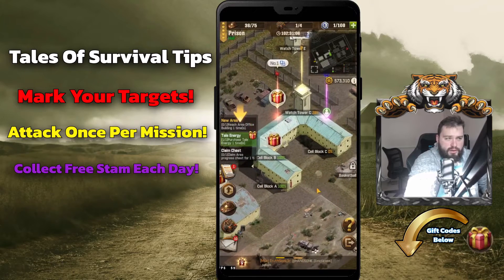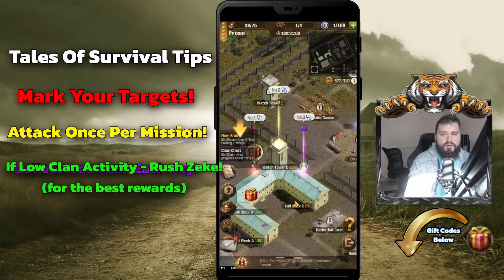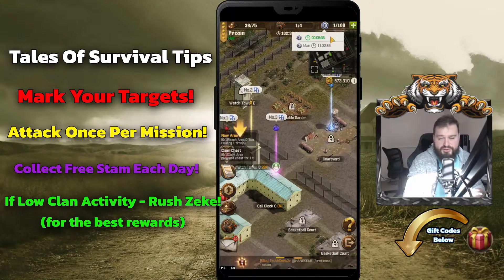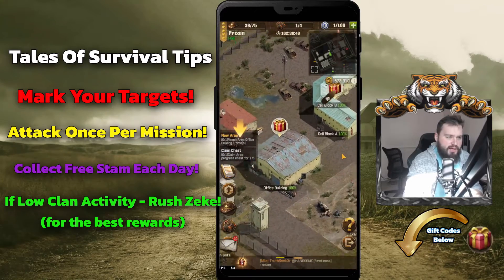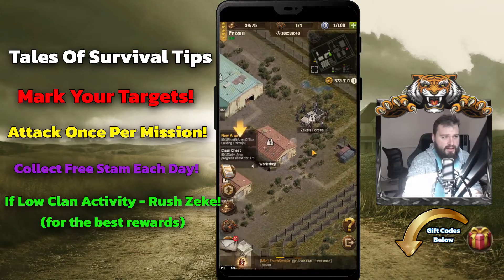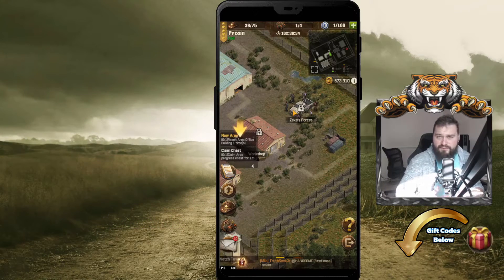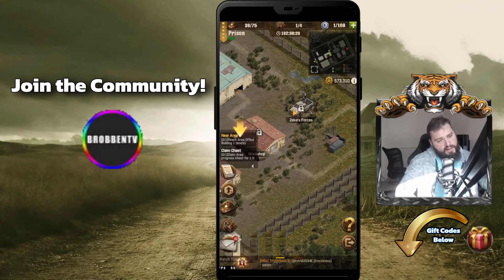Now when you go to do your tails events, I hope you guys are a little bit more informed on how to participate. Never attack more than once, participate in as many of these as possible, and try to never let your stamina hit 100. The strategy we usually start from the office building, going along through Block A, B, C, Cell Block C, to courtyard, storage hall, and the workshop, until you eventually get to Zeke's Force — that's where we try to get first. With a very active clan you can achieve this easily, and your main goal is to follow the commands your leaders give you and knock out all those participation rewards, because we're all going to benefit from that.